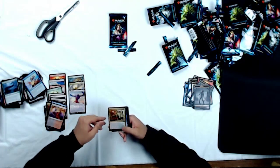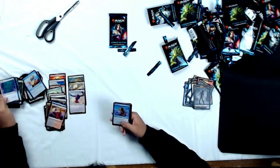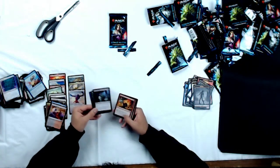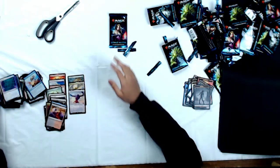Uncommons: Vengeful Rebirth, Mnemonic Wall, and Plumeveil. Go through those commons quickly. And we're on our last pack.